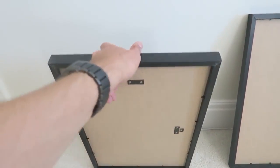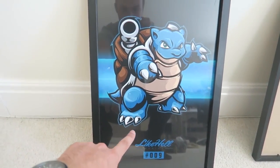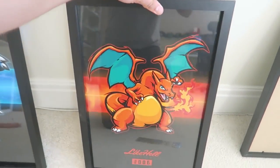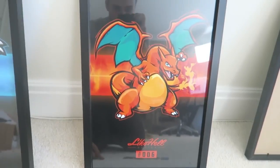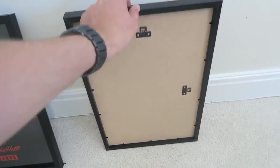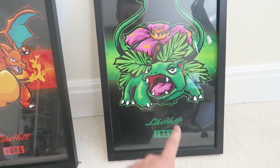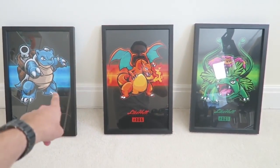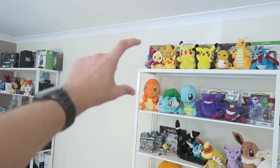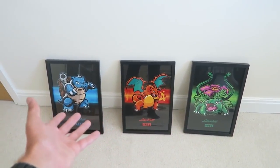Poster number one — we have Blastoise, number nine on the Pokédex list. Looking absolutely awesome, I love him so much. The second one is Charizard, number six on the Pokédex, looking super mean. And I've saved Venusaur for last because I actually think the art for Venusaur is the best of all three — number three on the Pokédex list. Those are the three posters, finally fully framed. Hopefully we can put them along the wall in our setup room.